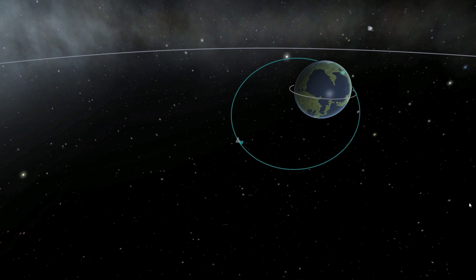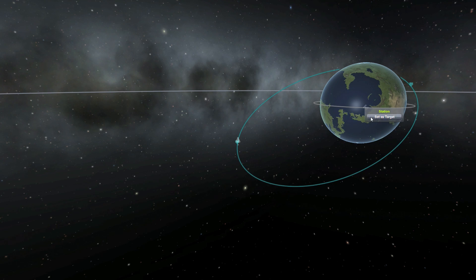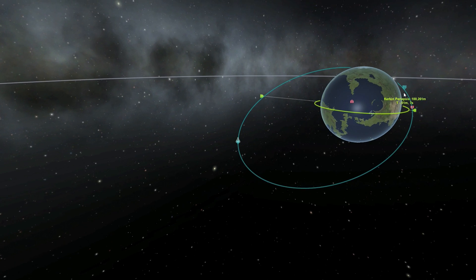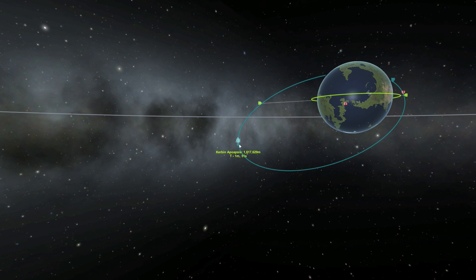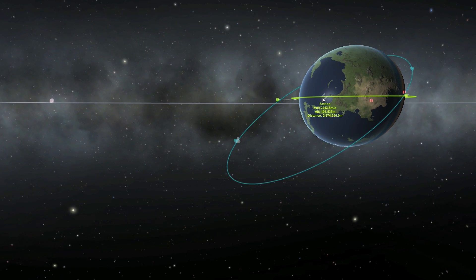Hello and welcome back to another Kerbal Space Program tutorial. In this tutorial we are going to cover what we do when everything goes wrong, especially with a rendezvous. I launched a space station in a perfect orbit around Kerbin, then sent our spacecraft on a 45-degree, highly elliptical orbit around Kerbin to see the worst-case scenario. So how do we get to the space station now?